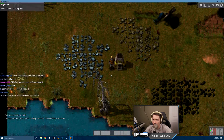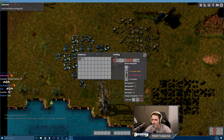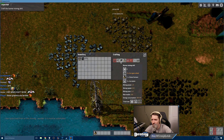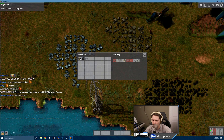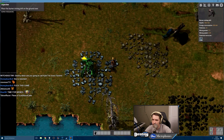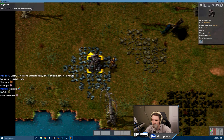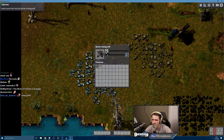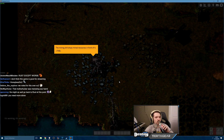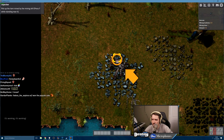I wonder if I could automate this mining. Craft the burner mining drill. Okay, I'm gonna need another furnace — I'm gonna pick this guy up. Burner mining drill. Okay it's crafting. Pick up the item mined by the mining drill — press F while standing near it.